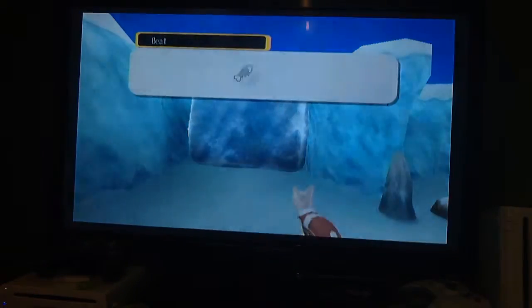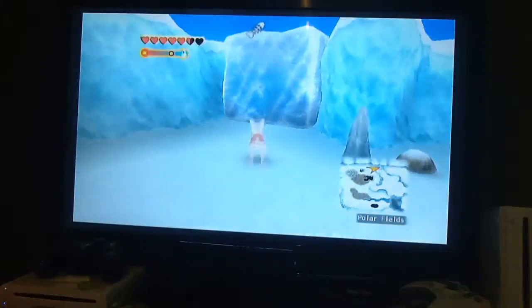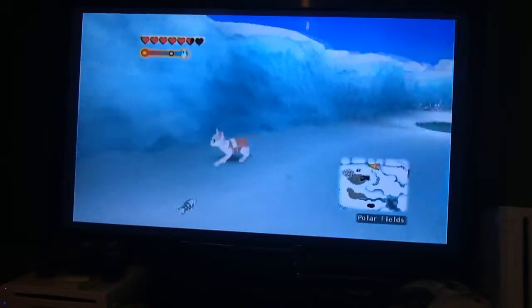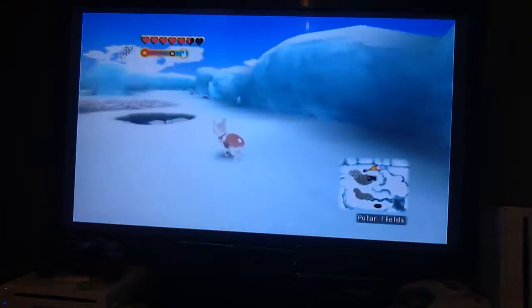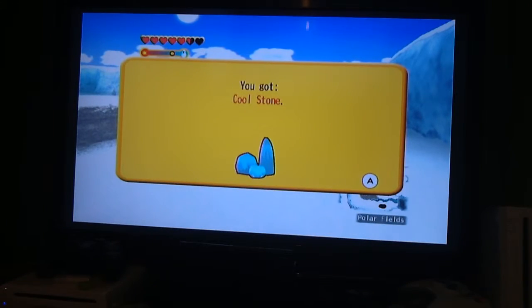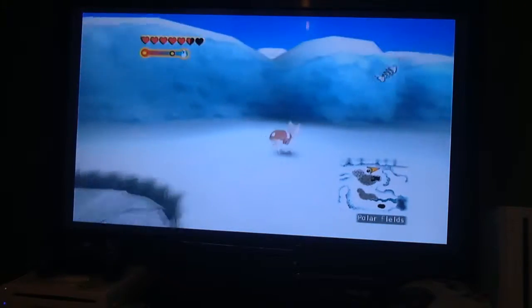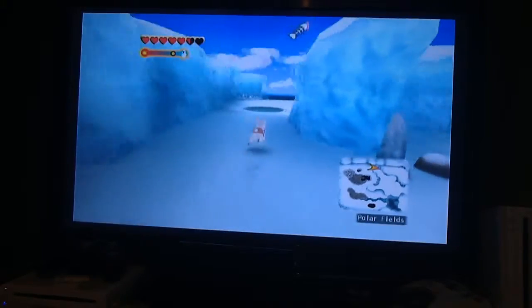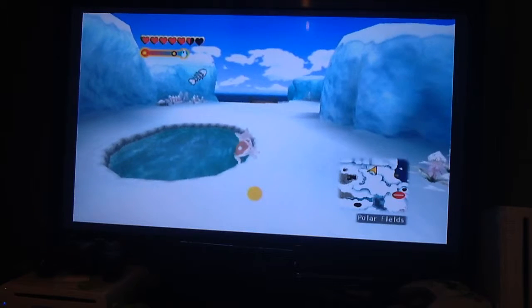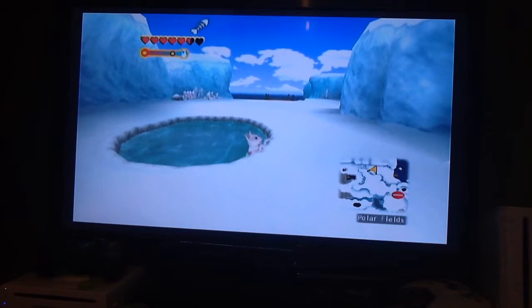In this episode though, we're going to be exploring behind this ice cube, which I said we were going to be doing in the last episode but we didn't. And now we'll just use the warm stone to turn it into cold water, because we actually saw some water area in the crystal cabin that required us to use the cold stones.